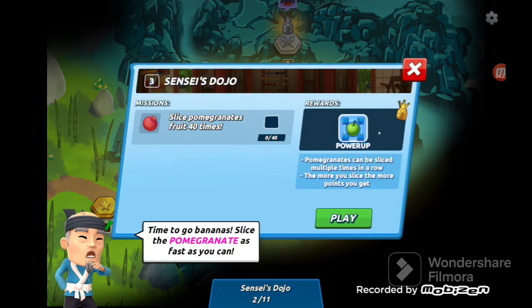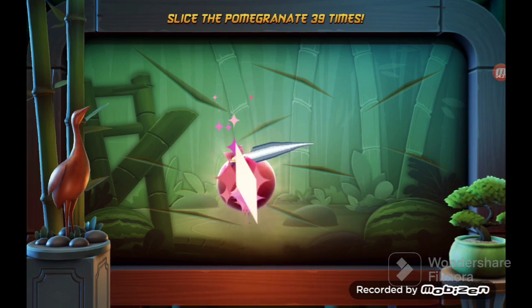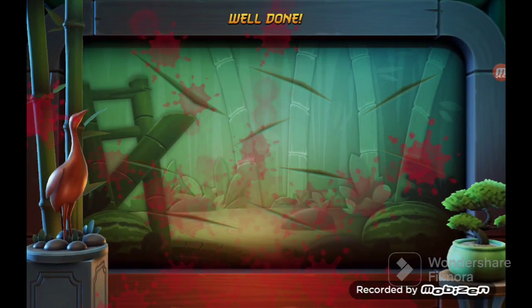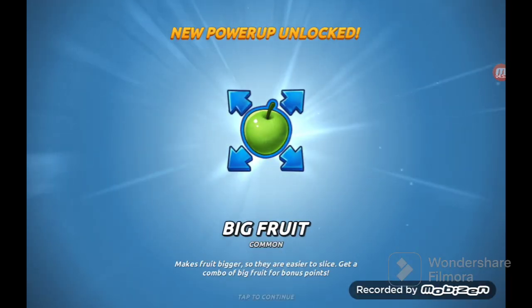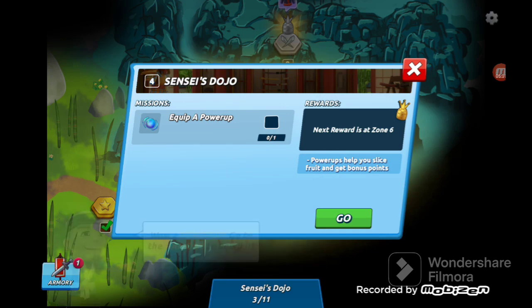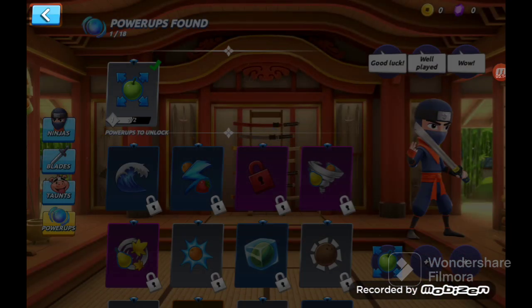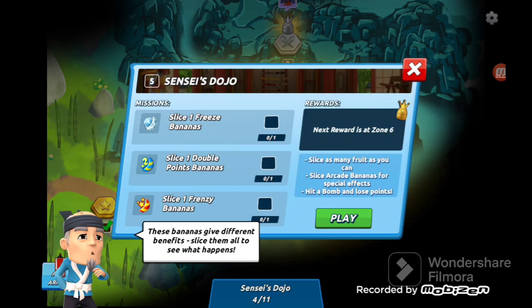Well done, well done — love to see it. New power-up unlocked: Bigfoot. What does that even mean? It's a Bigfoot — equip a power-up. Okay so they're gonna show us what Bigfoot does. Slice freeze banana, slice double point banana, slice frenzy banana — they're giving us a new power-up tutorial.